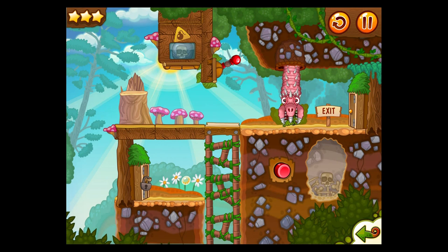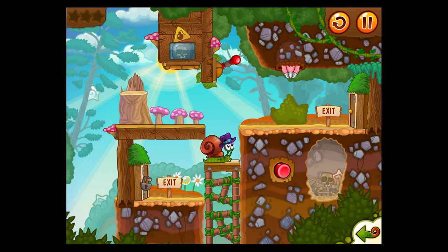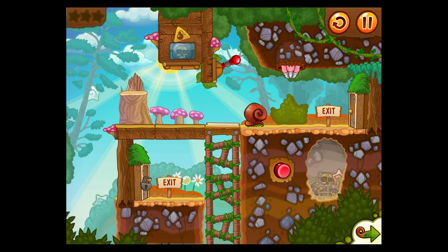So on this one, the problem is this guy kind of comes down. Some of the enemies in this are actually kind of scary. So what we need to do here is stop, turn around, go this way. Then if we pull this, turn around again, and we make him eat the bomb instead of eating us. Oh wow, nice. And I didn't get the stars — let's get them quick. Nice.